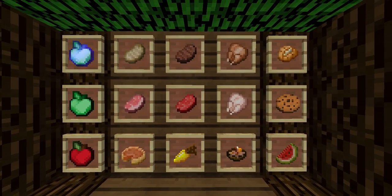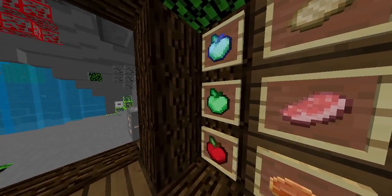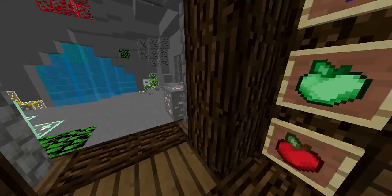These are the foods. The Apple, the Golden Apple, and the God Apple are different. It's green, and that's green as well.